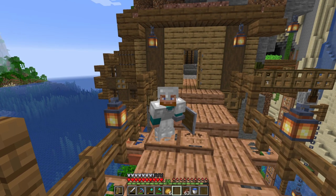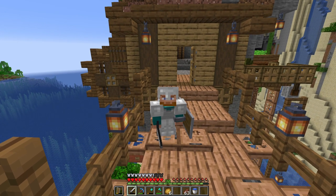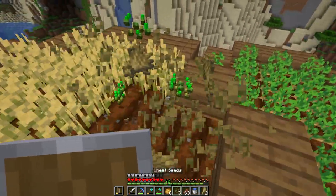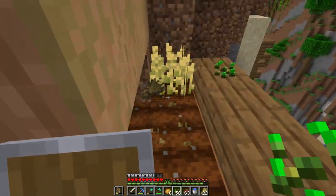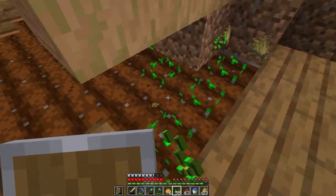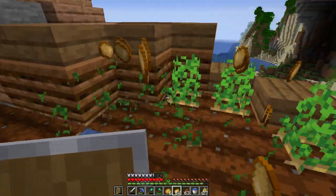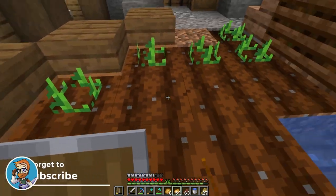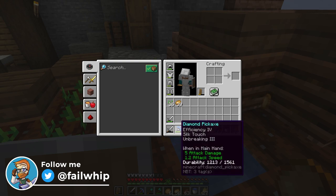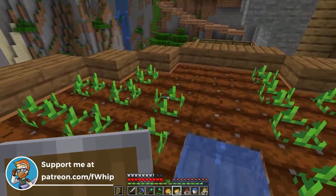Hey everybody, Fwip here, and today is episode number 6 of our 1.16 survival series. I wanted to say thank you all so very much for the support so far on this series. Last episode we were able to spend a good amount of time building, getting an enchanting setup done, and then we got some pretty good enchanted tools — efficiency 4, silk touch, unbreaking 3 diamond pickaxe, which is absolutely amazing.